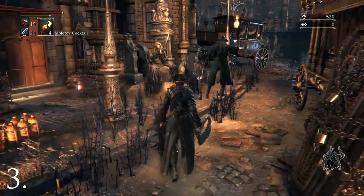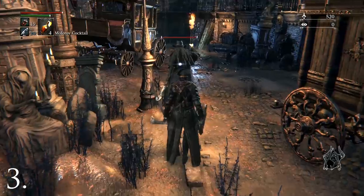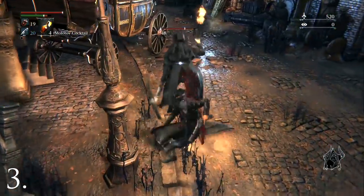Don't forget that you can sneak up on enemies by walking instead of running. This will allow you to get the first attack in and make for easier fights.